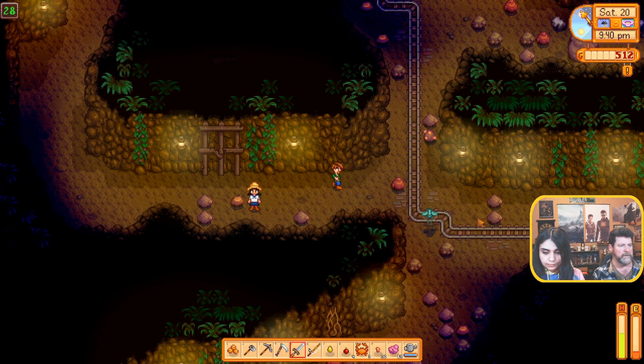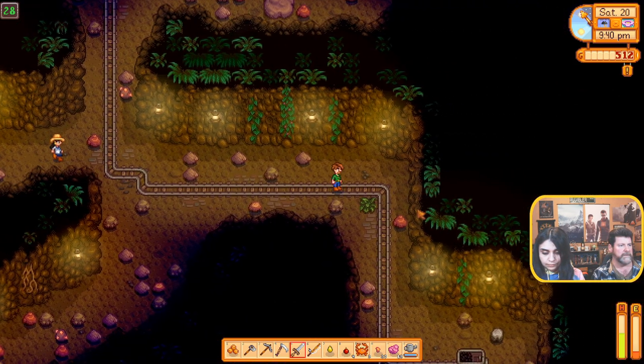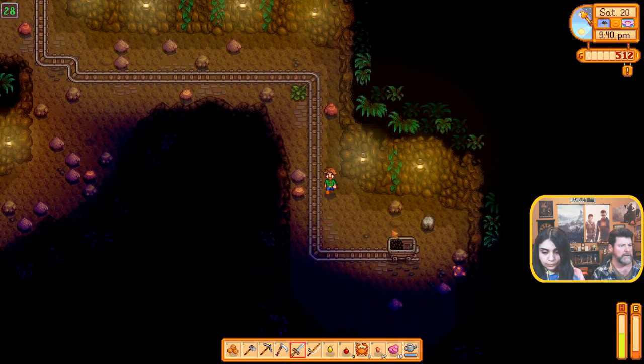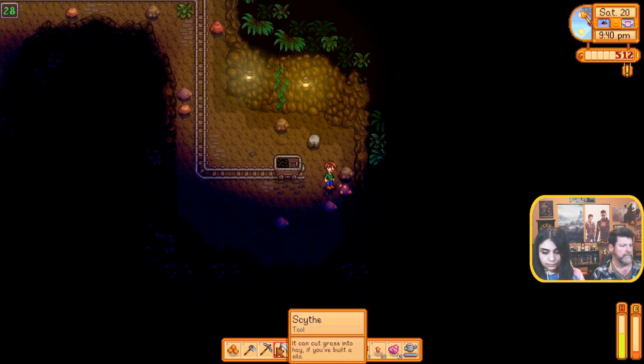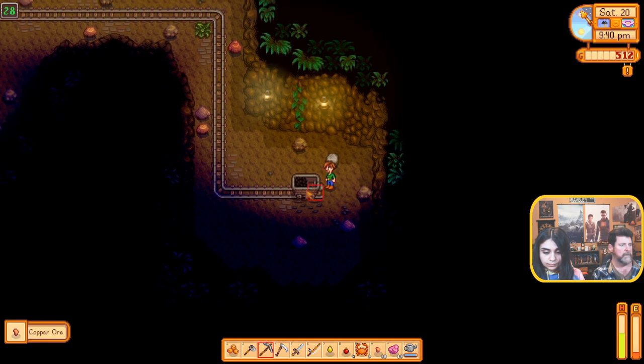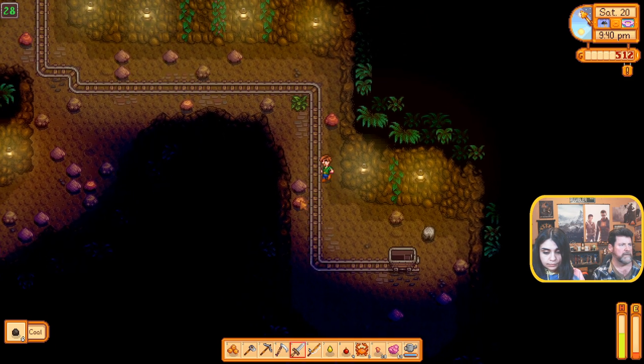Sword! I'm gonna go low and see what's down here — mine car, mine car, and copper. Can I do anything with the mine car? Right-click it. Nothing. Okay, so there's nothing to do there.